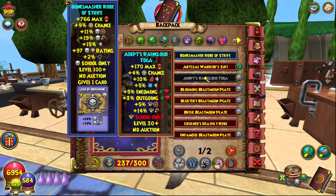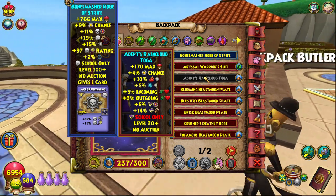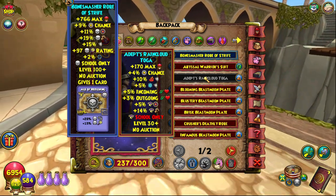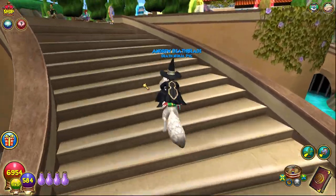It also gives 5% incoming heal boost, 3% outgoing heal boost, 5% storm accuracy, and 14% damage. The Zeus Robe stats are on screen so you can compare the two and decide which one is better for you.